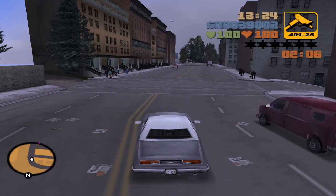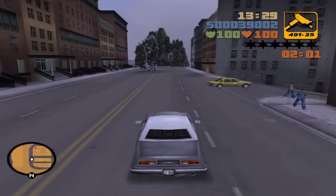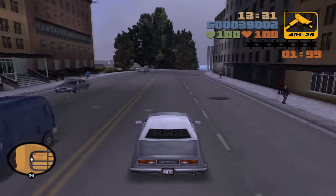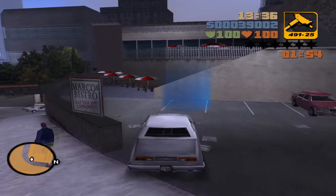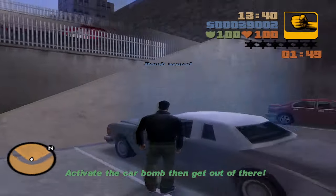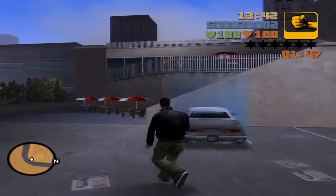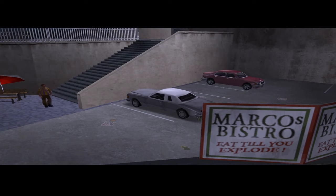Before we look at the Vice City opening cutscenes, I'm going to show you the tail end of a mission from GTA 3 called Mike Lipp's Last Lunch. There are two reasons I'm showing this. First, the opening cutscene of Vice City is set right here in Marco's Bistro in Liberty City. Second, the main antagonist of Vice City is Sonny Forelli, head of the Forelli crime family. Sonny is the brother of Mike Lipp's Forelli — the person we're seeing walking down the stairs and about to be killed in GTA 3. Vice City is set in 1986, which is 15 years before the events of GTA 3 we're watching right now.